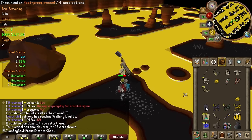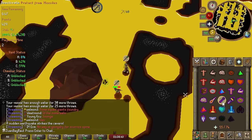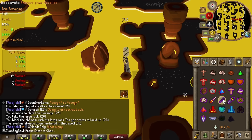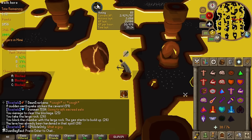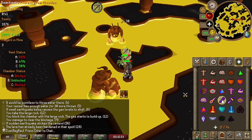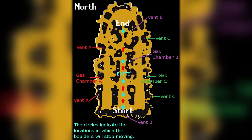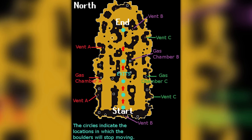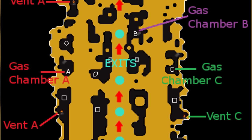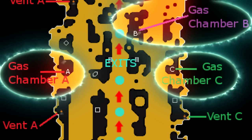Many of you probably have no idea how this minigame works, so I'll briefly talk about that throughout this video. The main goal is to mine the boulder filled with ores until it's completely gone, and you leave through the proper exit. You have just under 10 minutes before the volcano erupts and kills you. To maintain stability inside the mine, you need at least 2 of the 3 existing gas chambers to be at stable pressure, meaning close to 50%. We call these chambers A, B, and C.